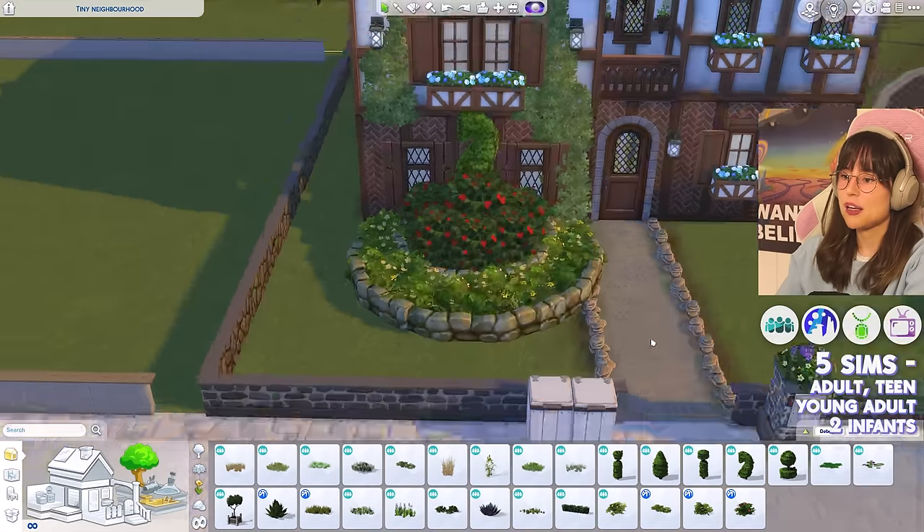My game crashed from the lag so I had to move to a different lot — but the old lot is visible in the distance. I made a little street for ambiance. I want to build a cozy family home, maybe a little Spanish-inspired since we got the Love Struck pack, but I can't promise anything. Starting with the box shape.